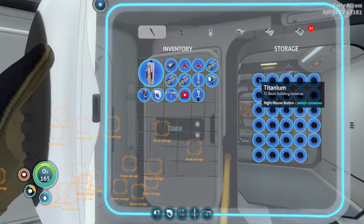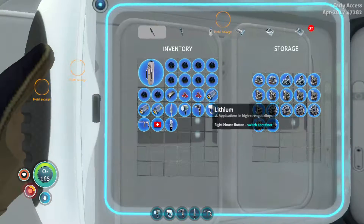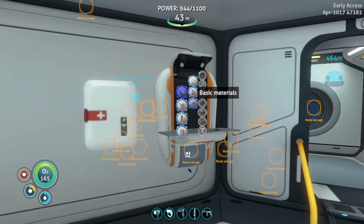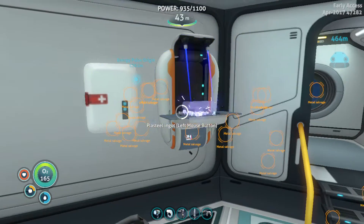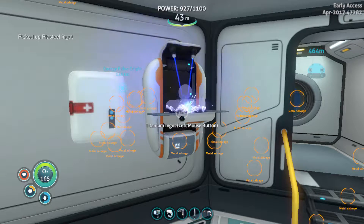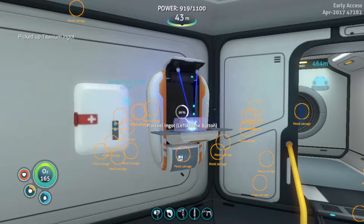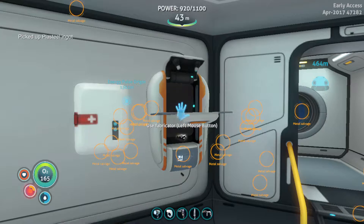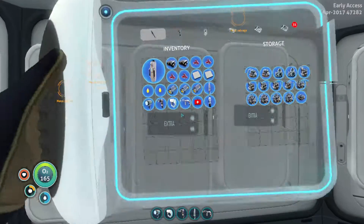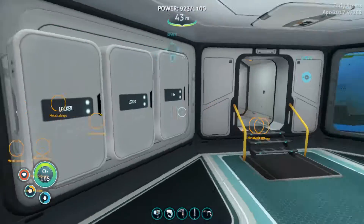So we need a bunch of titanium — 1, 2, 3, 4, 5, 6, 7, 8, 9, 10 — and then lithium: 1, 2, 3, 4. And I'm getting very hungry, I should really cook some food, but I'm so close to getting it I can already taste the prawn suit. Now if I'm not mistaken, I have everything that I need.